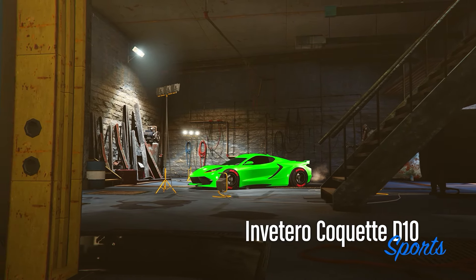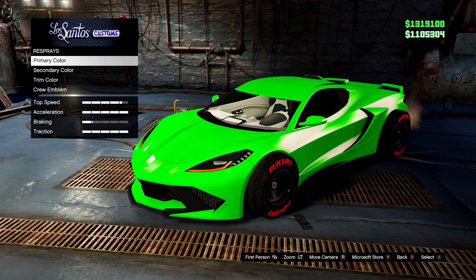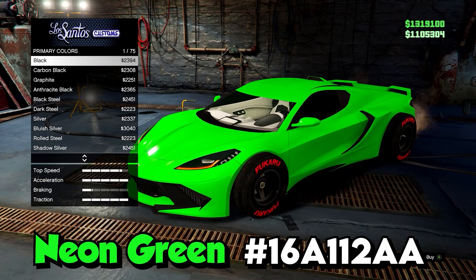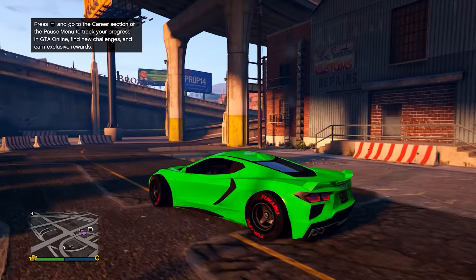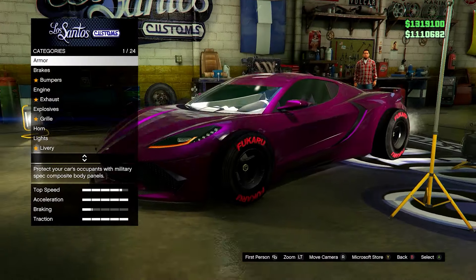Next up we have this neon green crew color — this one will just stand out on pretty much any car. I'll show you the hex code right now. That's all there is to this color.